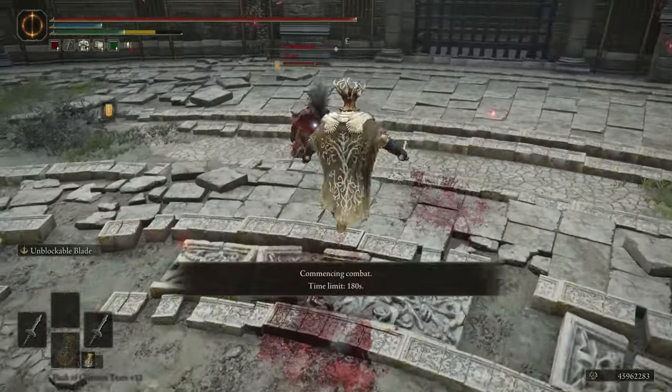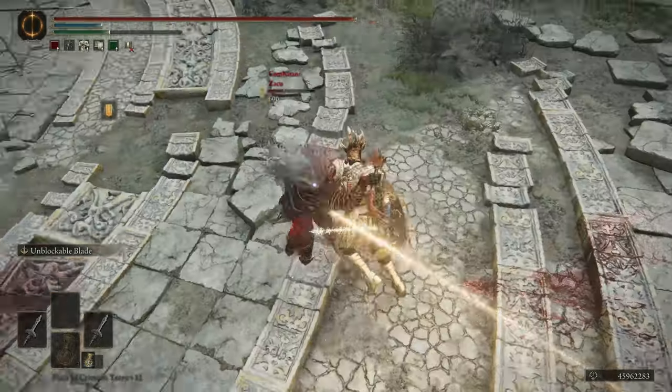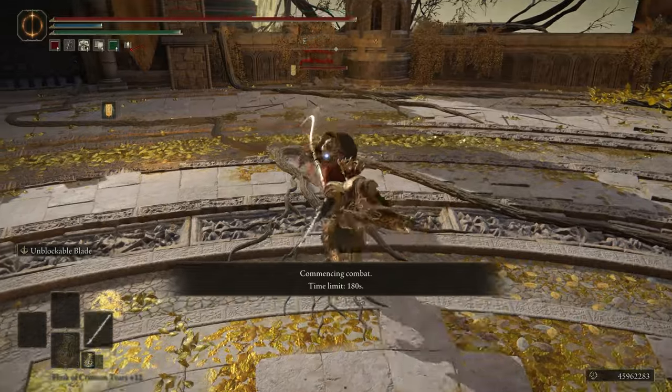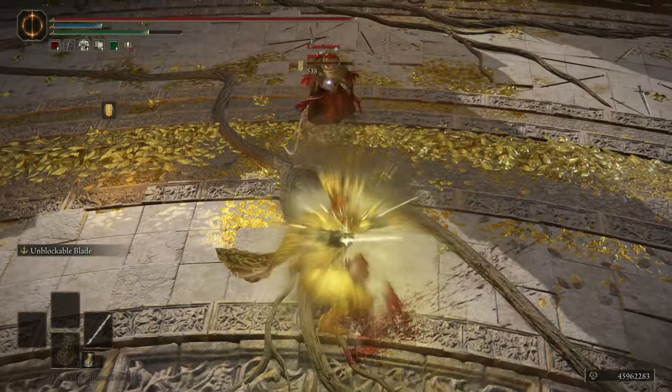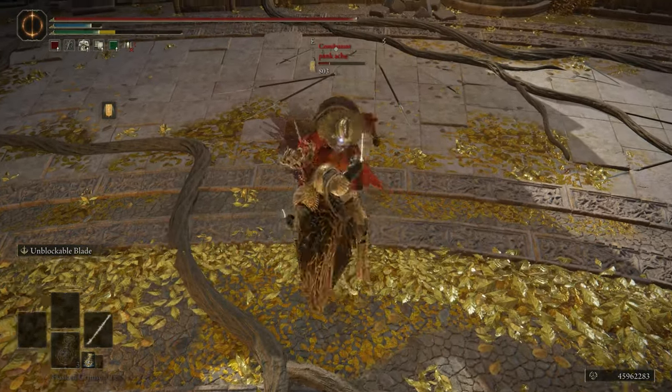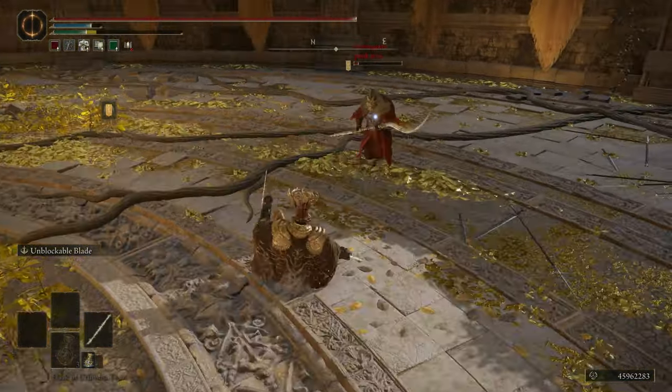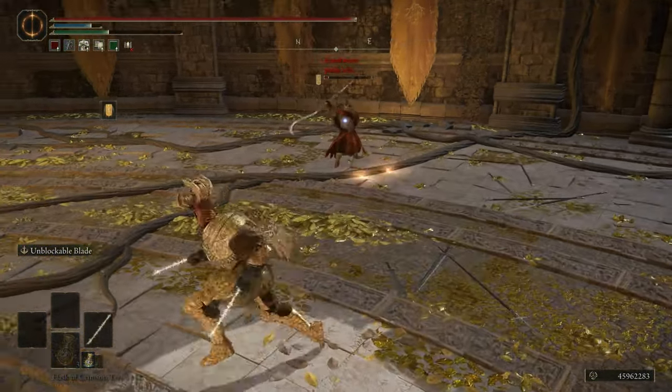If you increase Dexterity to 12, you can use the Urd Steel Dagger, which has been proven to be a very good main hand setup. I did not see it being worth it, just because I was specifically trying to learn spear as well as having a good power stance sword setup.